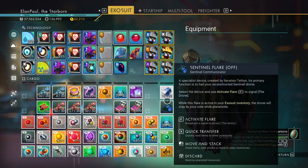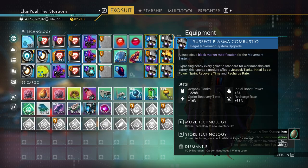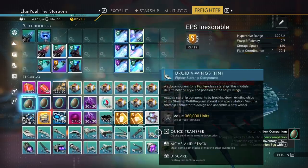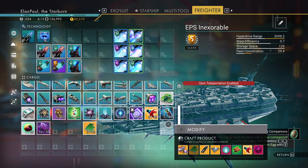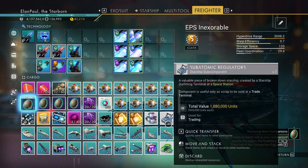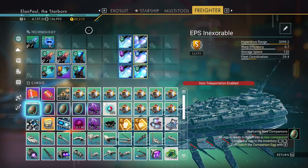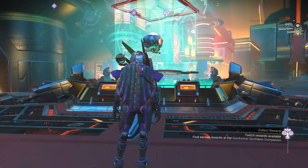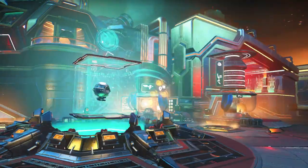Our anomaly mission, as you can see by the blue symbol up above — blue is green I guess — is friendly products: collect five hadal cores. That's an unusual thing to have to collect, so let me check my inventory. If you already have it in your inventory you can complete this really fast. On my exosuit I'm checking for hadal cores. Hadal cores look very odd and I don't carry those on a regular basis. I do not see any hadal cores. The freighter is not in the system either.